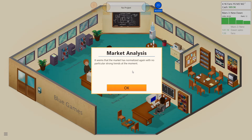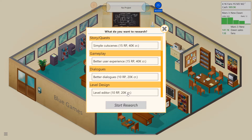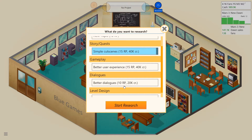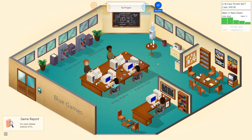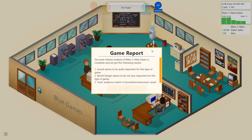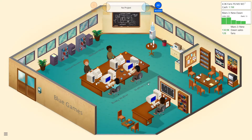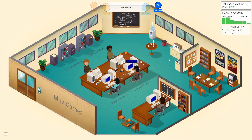Let's do some research: simple cutscenes, better user experience, better dialogues, level editor. We aren't doing much with story yet. Game report shows sound is quite important, world design not very important. Colonization with everyone platform is great. Also, quite a few players are using illegal copies of Mars 3 New Dawn — we'll just warn them rather than take legal action.